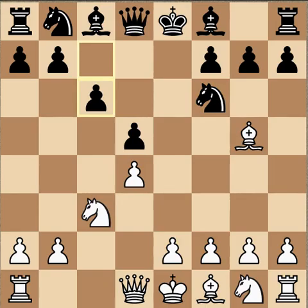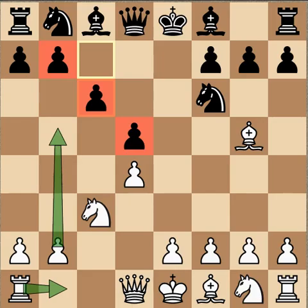White has several plans. One is to attack the structure known as the Carlsbad structure with rook to b1, then pushing the pawn to b4 and b5, exchanging on c6, which causes the base of black's pawn chain to move from b7 to c6. Then pieces are brought to the c-file — Queen c2, the f-rook to c1 — piling up on the weakened c6 pawn.